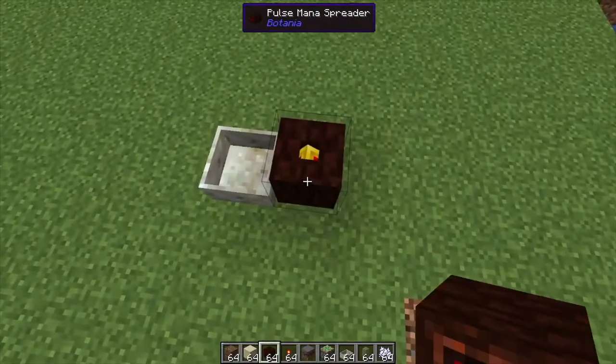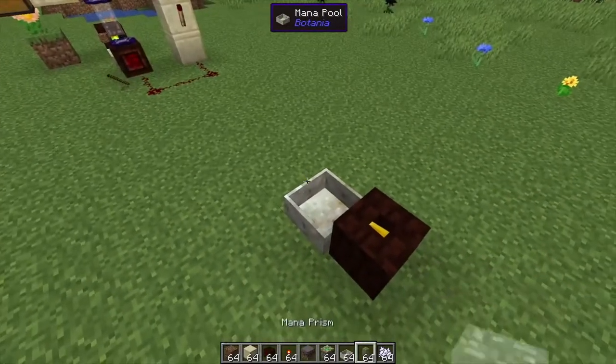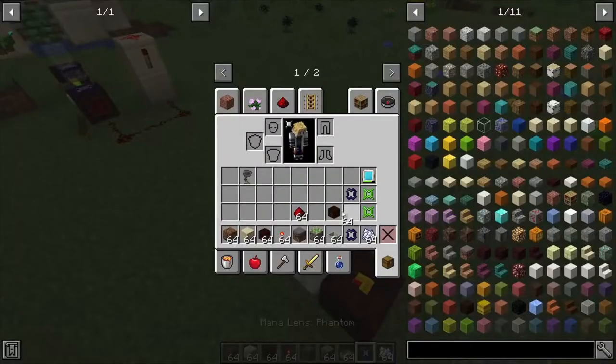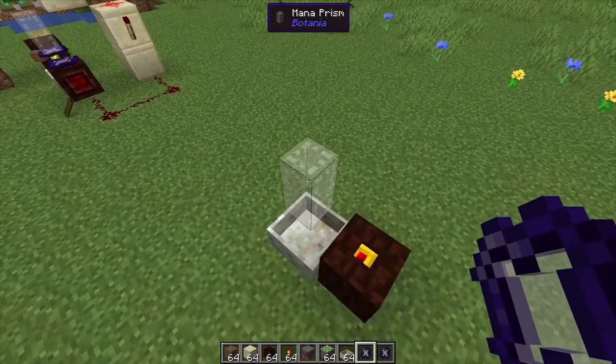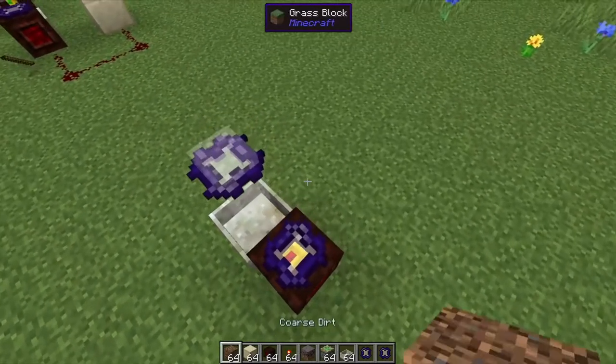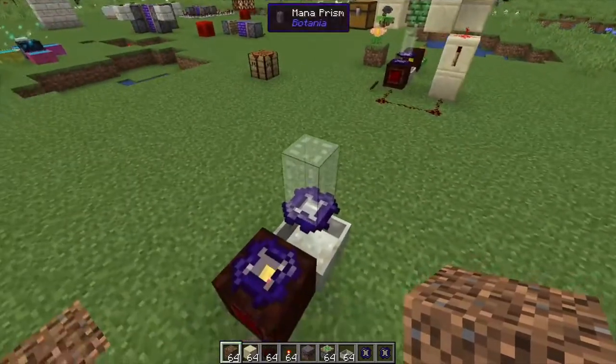Above the mana pool itself we're going to place a mana prism. Grab your phantom lenses and put a phantom lens on the mana prism, and also place one on the mana spreader itself.